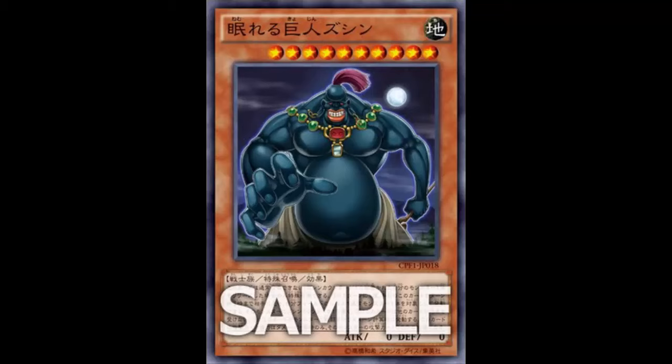For Fake Card Friday, you guys are able to send me fake cards and I'll take a look at them. Someone sent me a fake Zushin the Sleeping Giant card. I didn't think anything of it since I'd never seen it before — figured we'd do it for Fake Card Friday. Then all of a sudden, the actual playable Zushin card got revealed by Konami. What the heck!